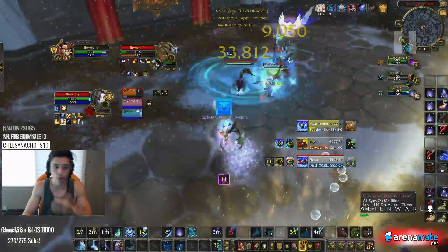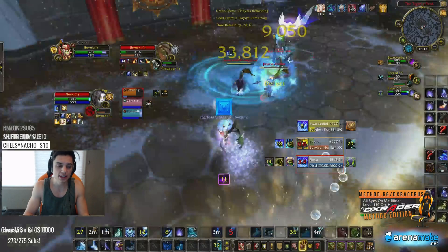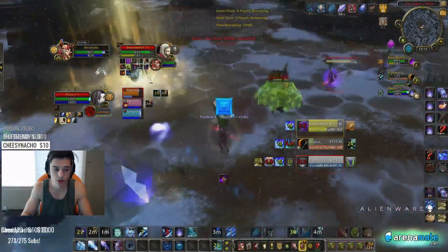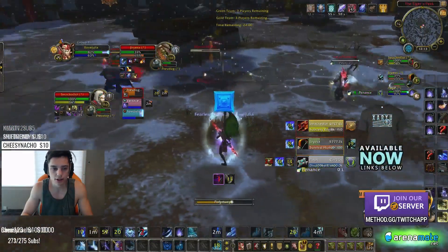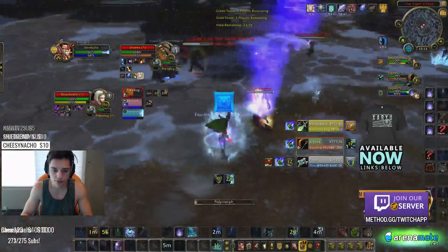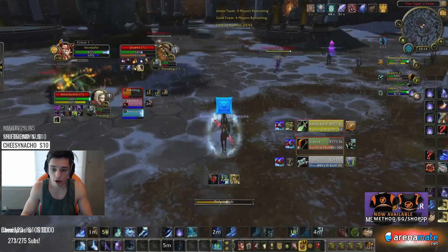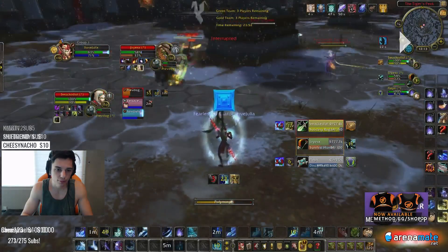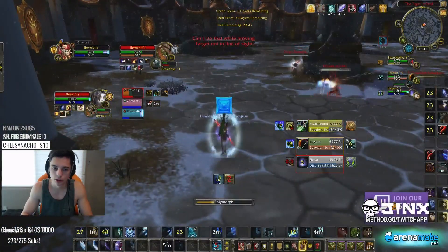We get a pretty cool little combo onto the priest: we frost nova'd him and then beamed. If he's in the frost nova he can't move out of the beam, and if he's in the beam he can't just break the frost nova — so it's kind of like a root-beam combo. I do get feared and immediately block it because my boomkin is actually getting pretty low. Defensively we've already used sac, skin, and shrink, which is definitely pretty scary.